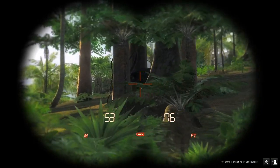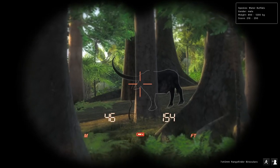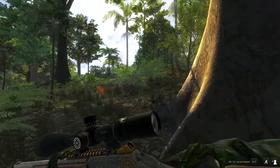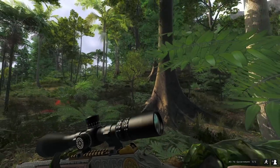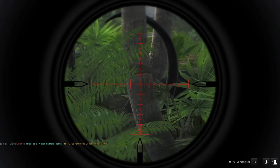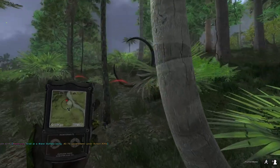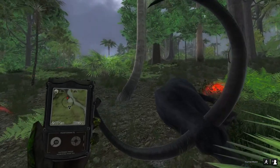Moving from one monster bull to another but switching up the species and the map — we are now on Pickerbean Bay where we have an absolutely giant water buffalo bull. When I saw this guy I got so excited because I knew this was just a huge bull. He looked absolutely massive in comparison to every other buffalo I'd ever seen. I waited for him to give me a shot and managed to drop him with one shot from the 45-70, which was really nice. I was excited for a couple of reasons.